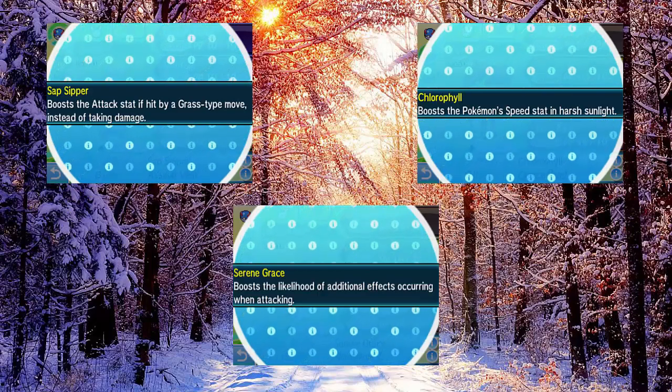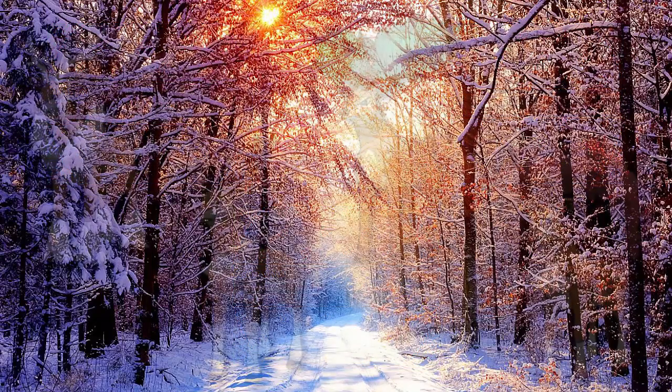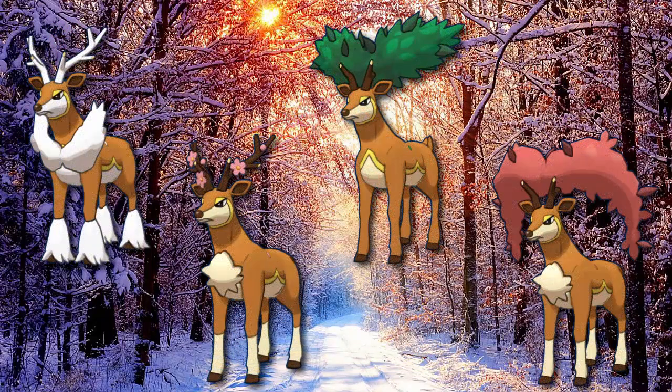More importantly, it had a really cool mechanic where it could change between all of its seasonal forms. Unfortunately in Generation 7, because seasons aren't a thing in the game, this doesn't happen anymore, which is a bit annoying, and generally you only see the Spring form. But if you import the other forms from previous games, you can get them locked into that form. I personally really like the Autumn and Winter forms, but let me know in the comments which one's your favourite.